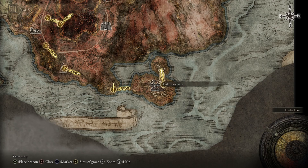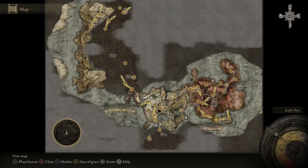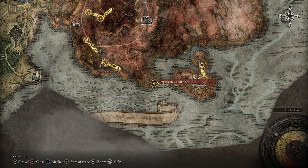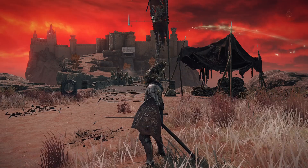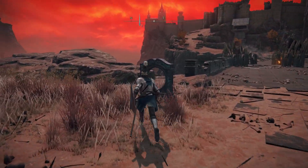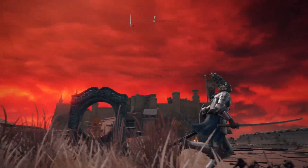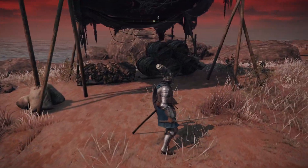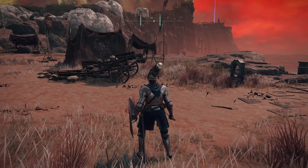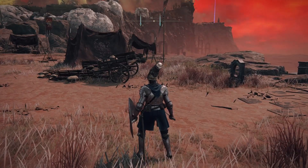It's called Redmane Castle. It is down in the bottom right-hand corner of the map, and you'll have to get across the Impassable Great Bridge. Once you've unlocked the castle — and I know this from watching videos — it unlocks and will teleport you directly into the castle, but you need to defeat the boss in the castle first to do that, or bypass the boss.